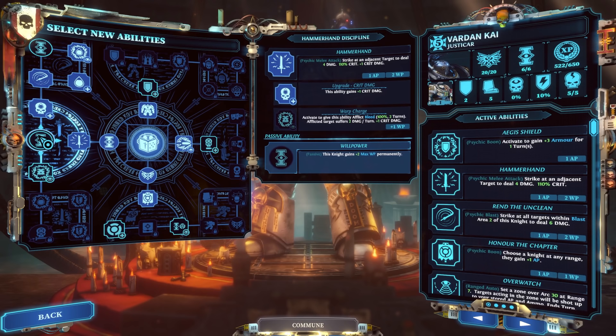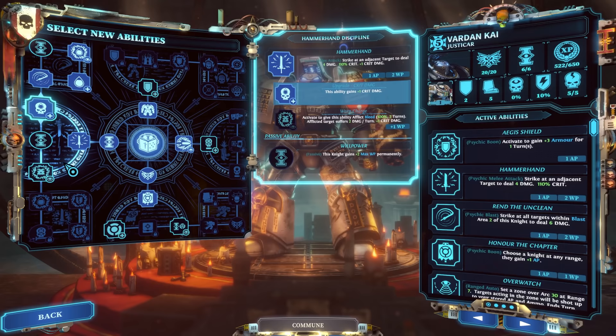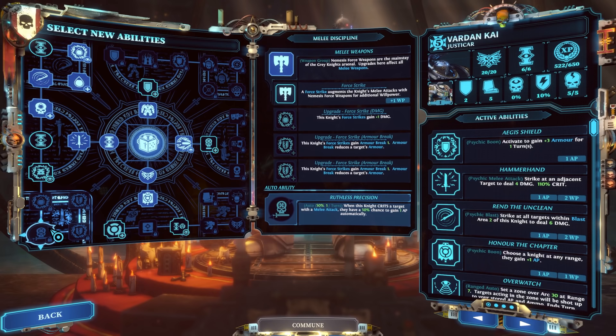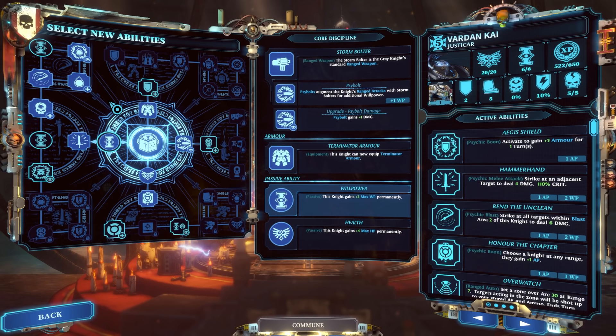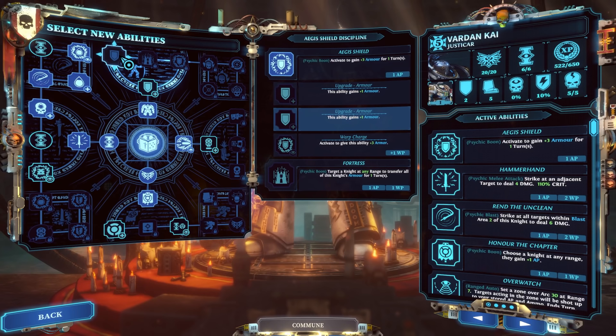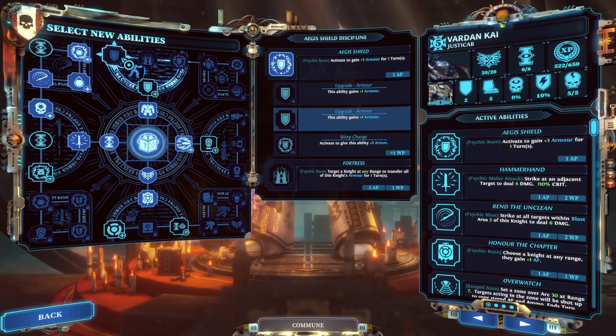The melee discipline in the south I don't find as crucial for the Justicar — I'd rather use the willpower for Honor the Chapter, Hammer Hand, or Rend the Unclean. Force Strike is great and you can buff it to do a lot of armor break, meaning armor won't regenerate. Armor penetration goes through armor; armor break removes it — two crucial differences. The Aegis of Shield discipline is for making your guy a tank, buffing his own armor by up to eight total from one cast, and then Fortress lets you throw all that accrued armor onto another knight at any range for ten turns.